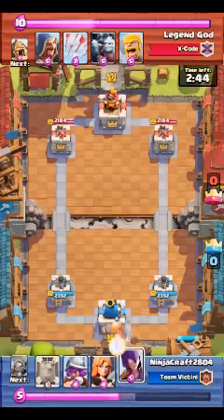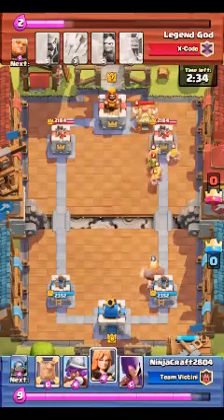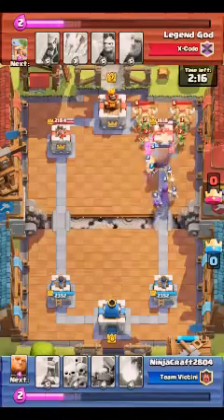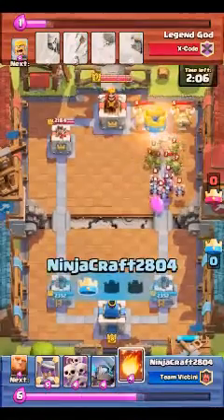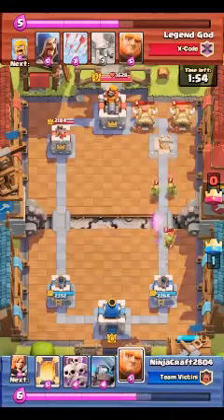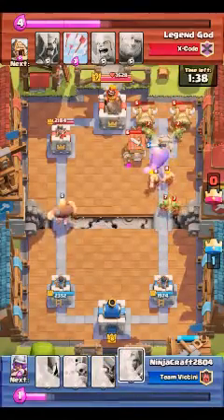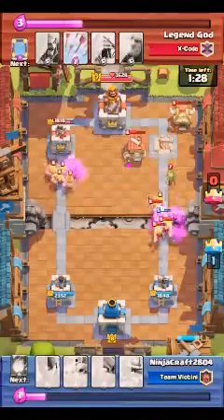This is my old deck. I deploy a giant right at the back, then I deploy a valkyrie to destroy the barbarian horde. Then the witch combo. If there's a minion horde and a barbarian horde together, we can just use a fireball to kill them all. And here I use the mirror to mirror my card.